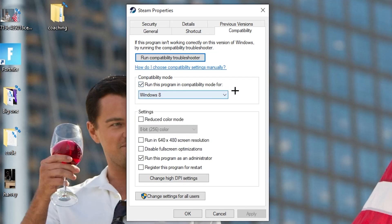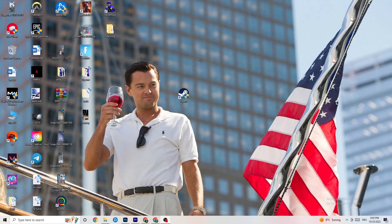...and select the latest Windows version you have. Disable 'Reduce color mode,' disable 'Run in 640x480 screen resolution,' disable 'Full screen optimizations,' and enable 'Run this program as an administrator.' Hit Apply and OK, then restart your PC. You'll see the administrator symbol on the icon, and it will always launch as administrator.